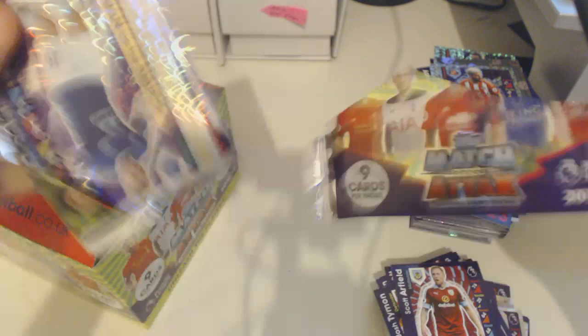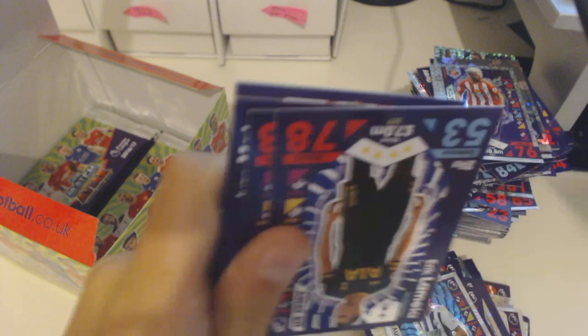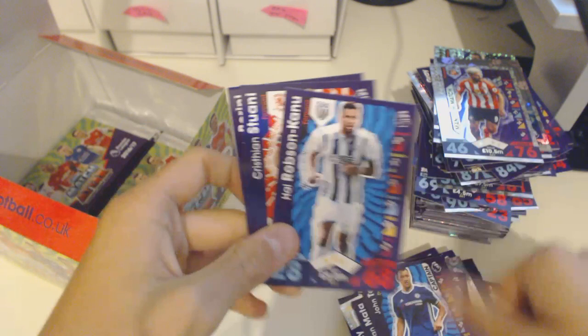Next pack — a Man of the Match James McCarthy, and a star player Johnny Evans from West Bromwich Albion. Also Eric Lamella from Tottenham, Eric Bailey, Juan Matar, John Terry, Karu, Situani, and Bourini.